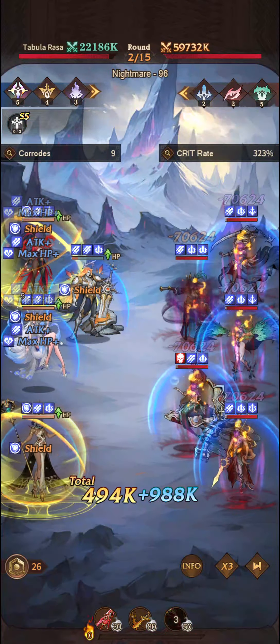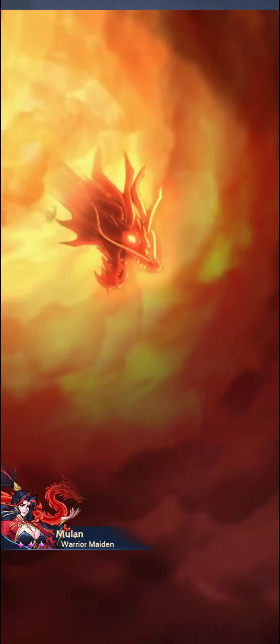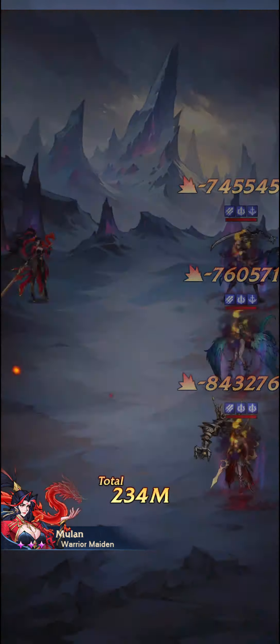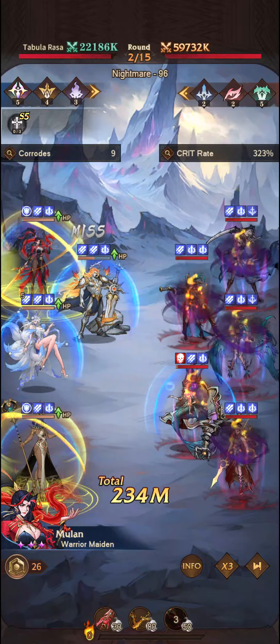So the team that I'm using here: Mulan, Dahlia, Cleo on the back row, Astrid to give the double ultimates, and Elma as well. Really powerful teams here.